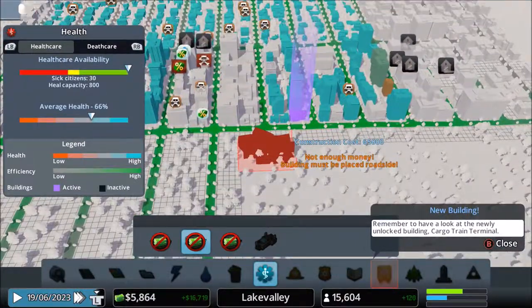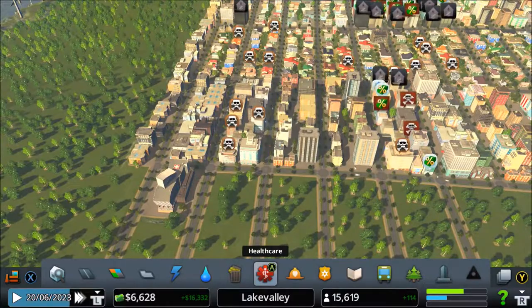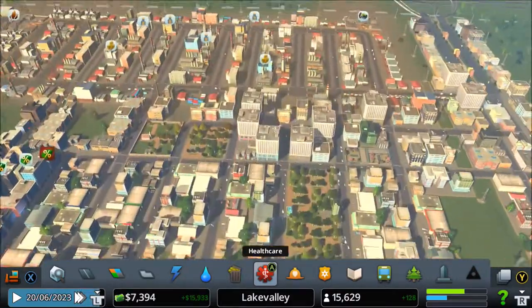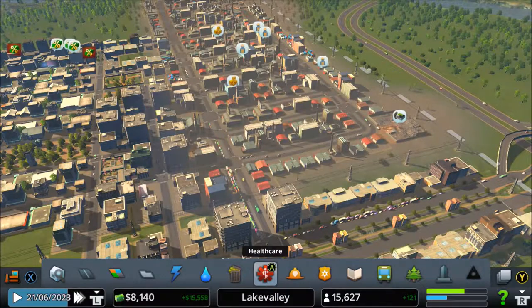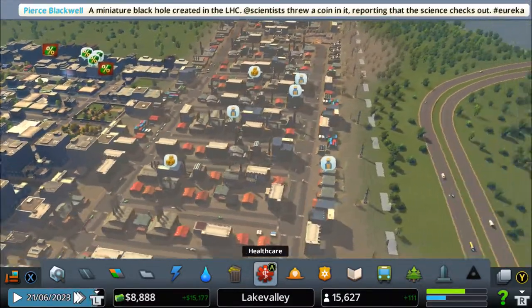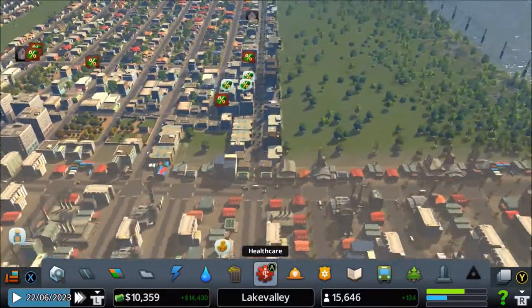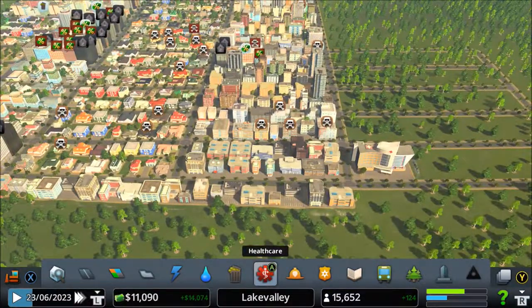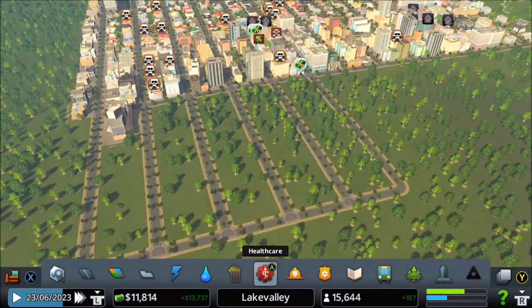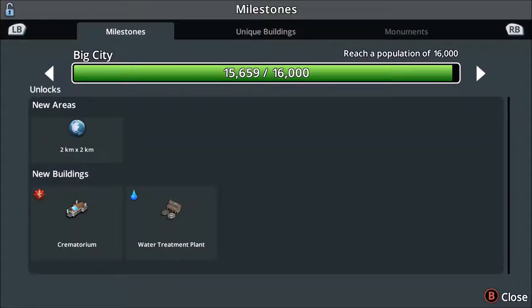That should maybe hopefully start dealing with the dead and bringing them to the cemetery where they belong. Right over here. I really should start cutting down on... that's saving. Got some minor little goofy thing - scientists threw a coin at a miniature black hole, reporting that the science checks out. That could have dire consequences. A crematorium would be fantastic right now. How close am I towards the next milestone? I'm within literal seconds.